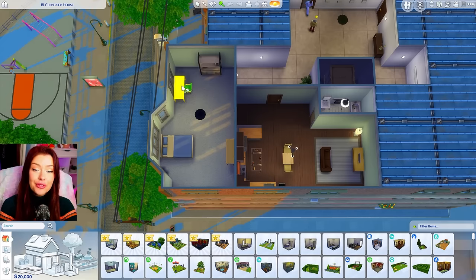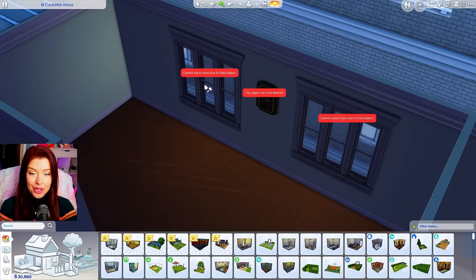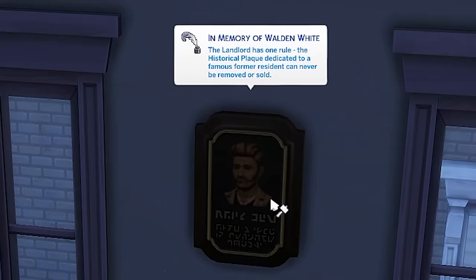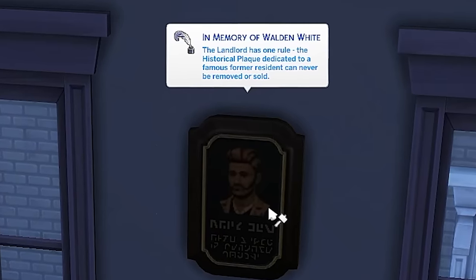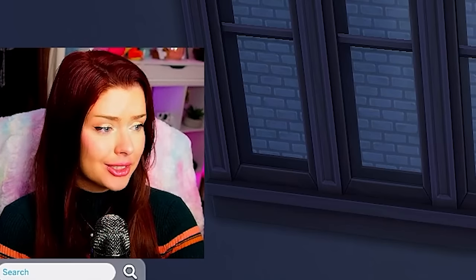So I'm going to delete all of the objects in here, just clicking and holding with the hammer tool. I don't hate the layout, so I'm going to keep that. We can't get rid of any of these windows or this weird landlord thing. The landlord has one rule: the historical plaque dedicated to a famous former resident can never be removed or sold. I am so sick of landlords, but okay.